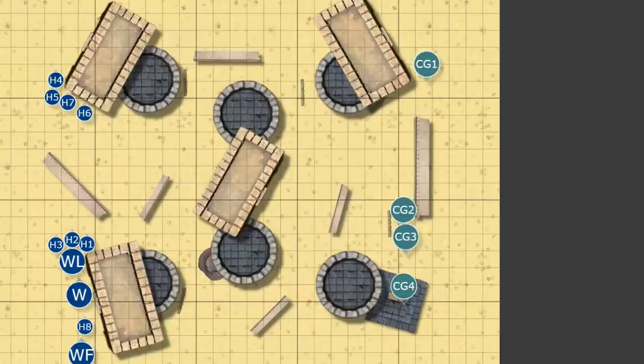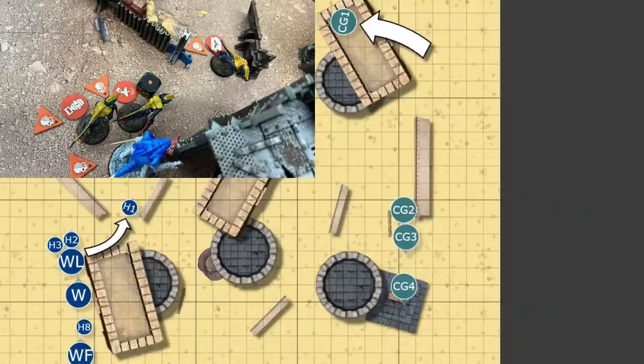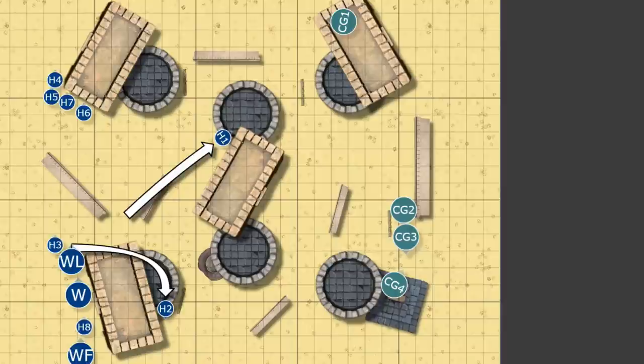Into the first turn: the Custodian Guard moves up top and manages to get a line of sight on one of the models. He unloads into it and only does six damage — that's a live Hormagant. Then Tyranids move up; two go on to points, one of them being the one down to one health left. The other just moves up.